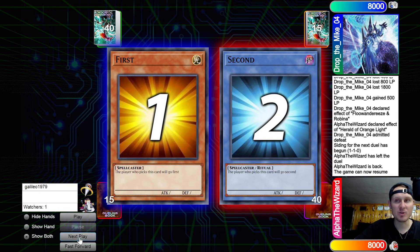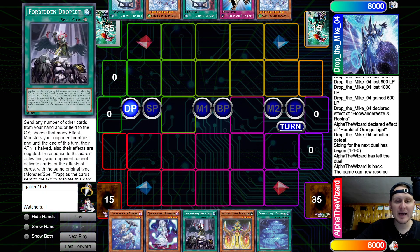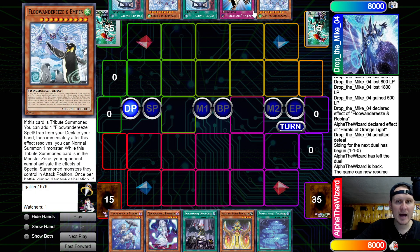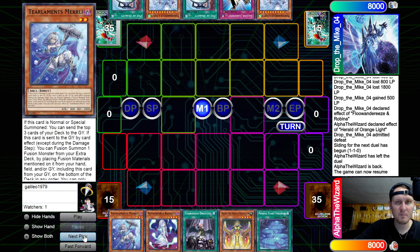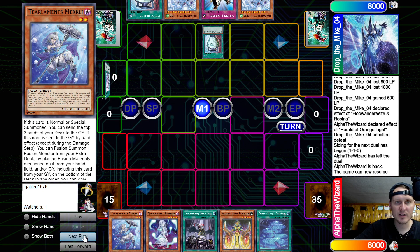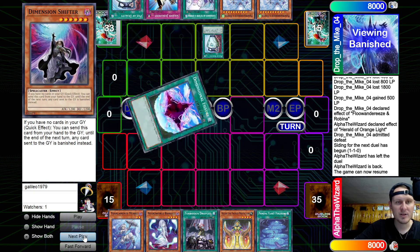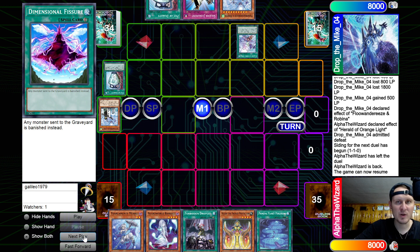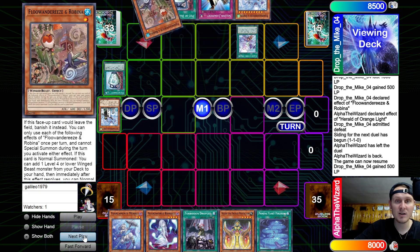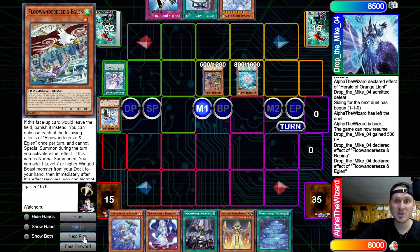Moving on to game number three. We're going to see DropTheMic04, the Flunder player, go first. Opening hand: we have Planet, Keldo, Droplet, Banshee, Merrily. He has Impin, Judgment, Duality, Impin, and Duality. He activates Duality — hits Advent, Shifter, De-Fissure. So he's on those shenanigans. Activate Advent, banish one of the Impins because he unfortunately has two now, adding Robina though — that's pretty strong.